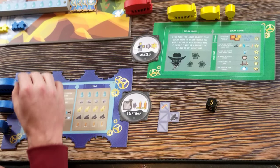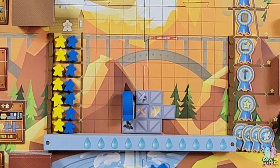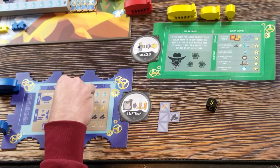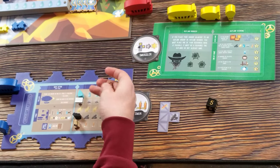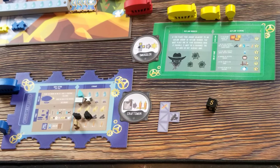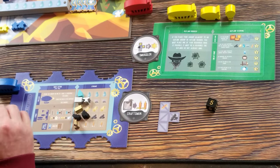My opponent is the smuggler. I'm going to take my first turn and place my blimp here, which gets me a coal, a steel, and a whistle. I just noticed I forgot to put out my starting resources - I have a water, an iron, a coal, and a gold. All caught up now.